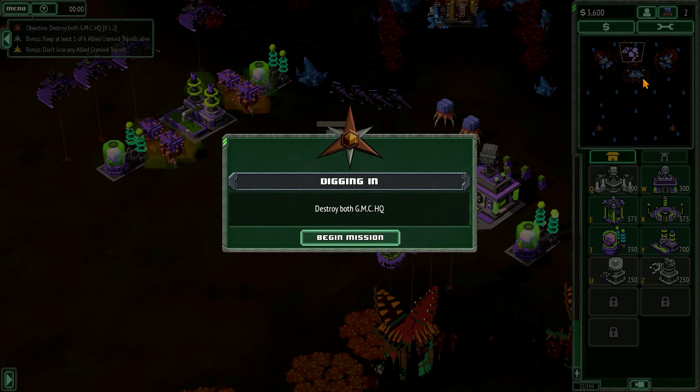Let's have a look. We have two tripods over here, two here, and two in the middle. And the headquarters are down here.